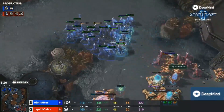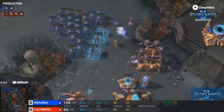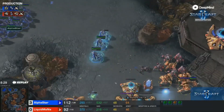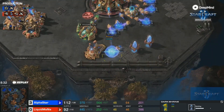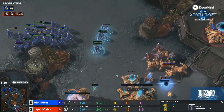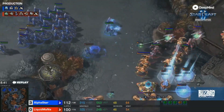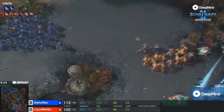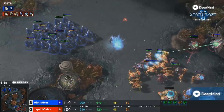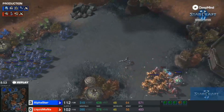Losing a few Stalkers here and starting to pick off some of the Immortals. A Stasis Ward gets tripped, so that's definitely going to help Mana a little bit. These Immortals are starting to do serious work. In a straight-up fight, Immortals are simply quite a bit stronger than Stalkers, but Alpha Star was displaying some phenomenal micro. This Stalker count is out of control — it is 32 now, even more than Alpha Star started with, but six Immortals, Shield Batteries, and Stasis Wards should be able to hold on.